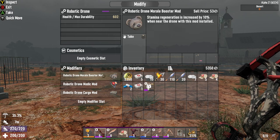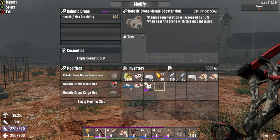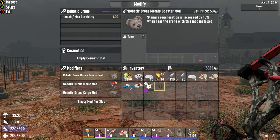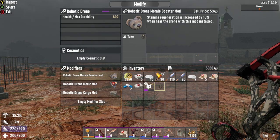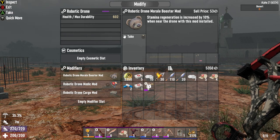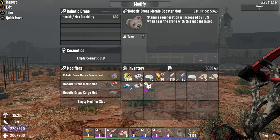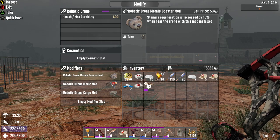All of these mods are craftable after you find the recipes for them. We have the robotic drone morale booster mod, which is hilarious — it's a teddy bear head. This increases stamina regeneration by 10% when near the drone with this mod installed. With all your stamina perks maxed, this is insane. You basically have almost infinite stamina.